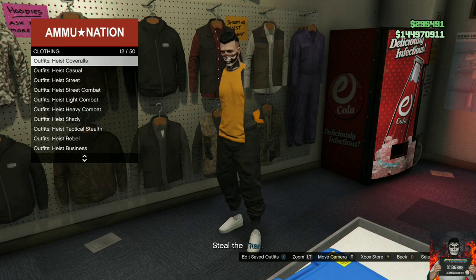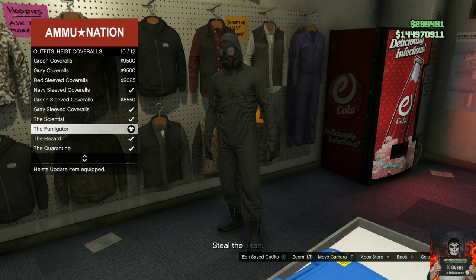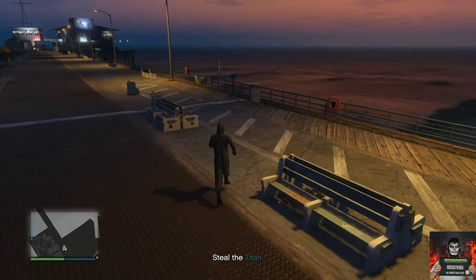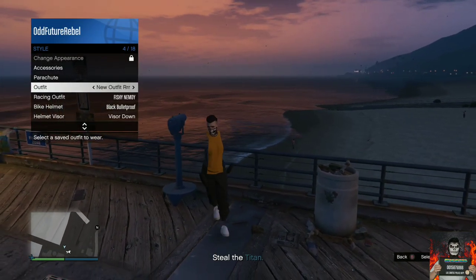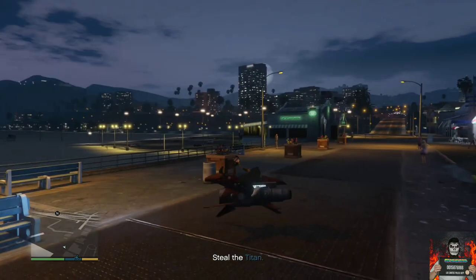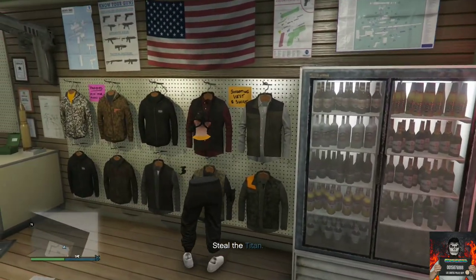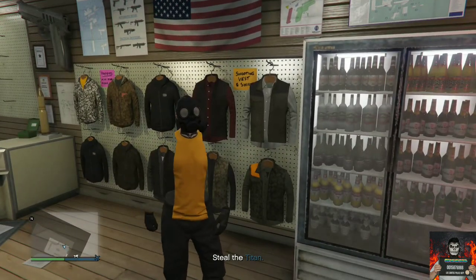Stay in the outfit section and find heist coveralls. Purchase any of the heist coveralls with the gas mask. Head to the nearest telescope for the telescope glitch — run past it hitting right on the D-pad and pull away. Open your interaction menu, go to style, and apply the saved outfit once. Back out and you should see the gas mask merged onto your outfit. Head to the nearest ammunition store, go to the outfit section, and save this as an outfit on slot one.